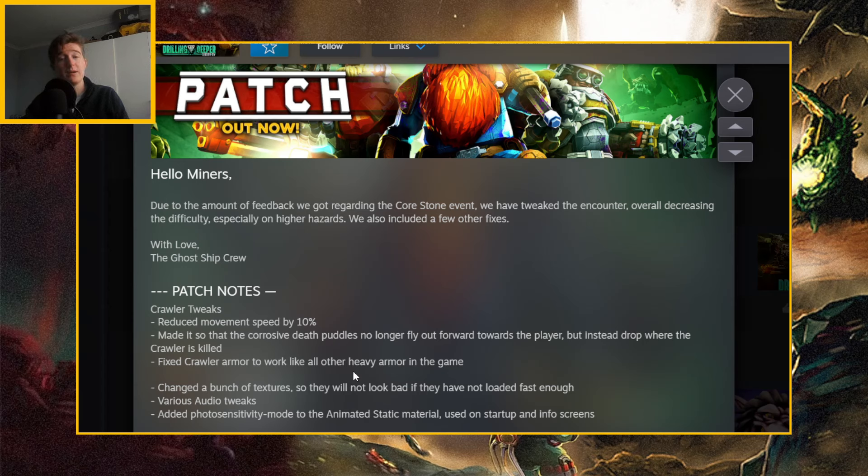Crawler tweaks: reduced movement speed by 10%, which is probably going to be the most noticeable thing, because they're fast, and even 10% is going to be noticeable. They also made it so that the corrosive death puddles no longer fly outward towards the player, but instead drop where the crawler is killed. I didn't even know they flew out towards the player — I didn't know that was a thing — but even so, this will probably still help make things easier.